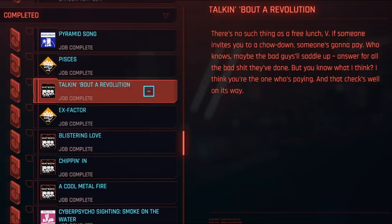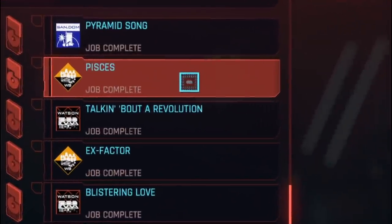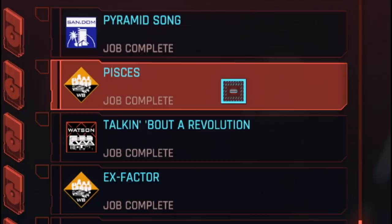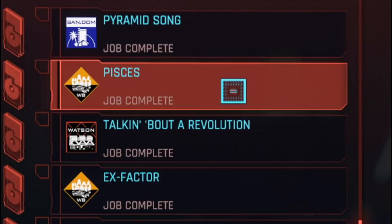And then after you finish that you'll get this side quest called Talking About A Revolution, which is a conversation that takes place in her apartment. And then after you've done that side quest you will get the side quest called Pisces, which is the side quest where you can finally obtain this katana. It's really important you know that because otherwise you'll miss it. If you're confused by any of these quests I've already done a full walkthrough on every single one of Judy's quests — I'll link that video below.